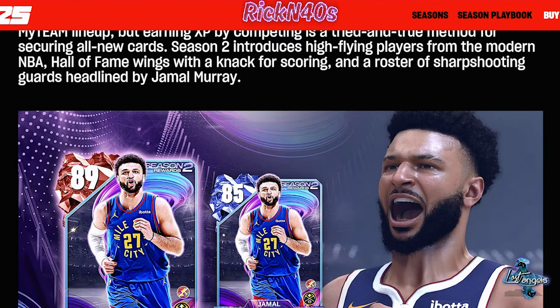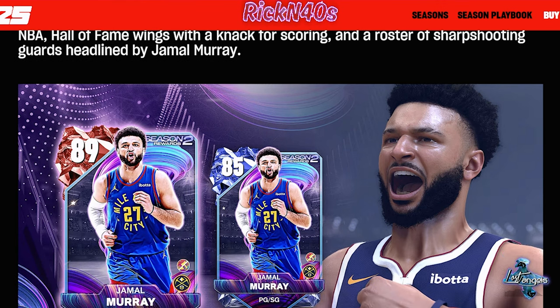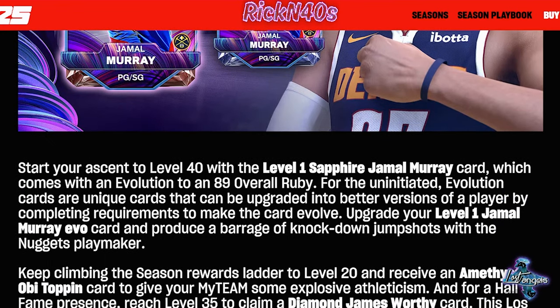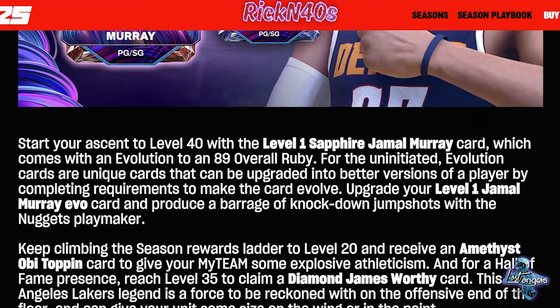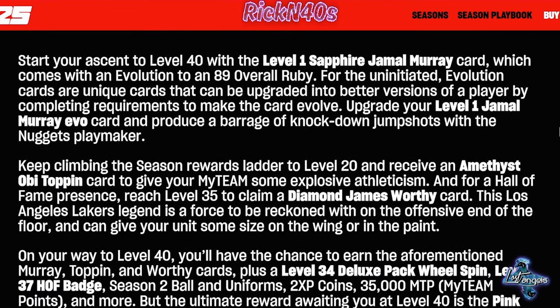We have Jamal Murray here — an evolutionary Jamal Murray. You can give him the evolution powers, start your ascent to level 40 with Sapphire Jamal Murray, and then you can evolve him to an 89 overall Ruby. I'm pretty sure the jumper on that card is going to be pretty nice.